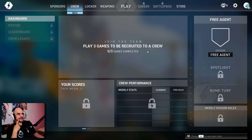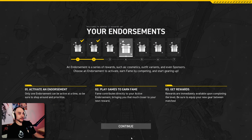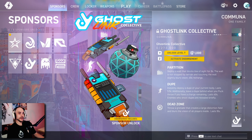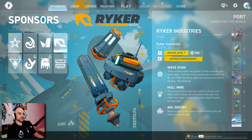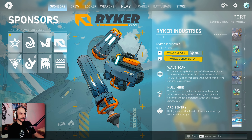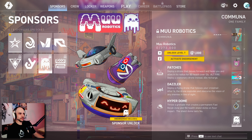And we have like crews — I think these are like clans maybe. There's a roster, leaderboard, and crew legacy, so that's pretty cool. Then we got sponsors — these are like the different items you can buy. I really like the splinter grenade, that's what you get to use in the tutorial. This looks like a healing ability. A swarm of bees — sounds pretty good. Riker Industries: throw a Sornospike that pulses three times towards your active body, so you can see the location of the enemies. Maybe this one might be good. So we have to collect some currency — we can actually buy these then, but we need to unlock level seven.